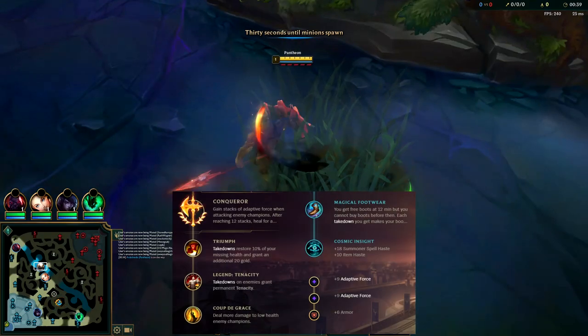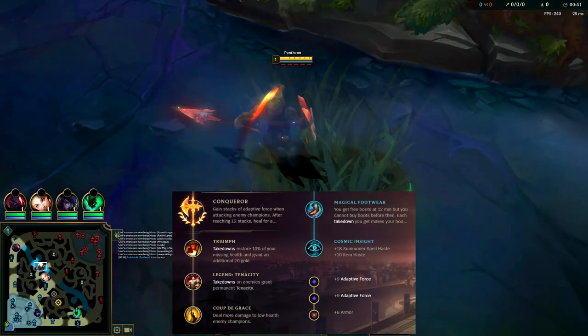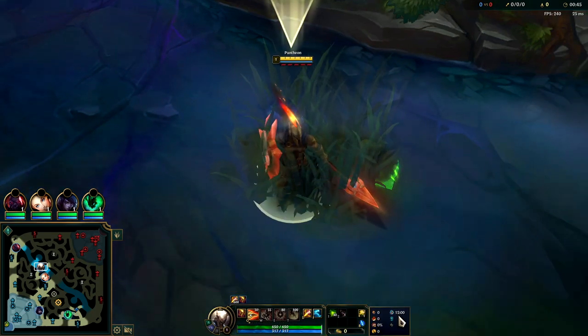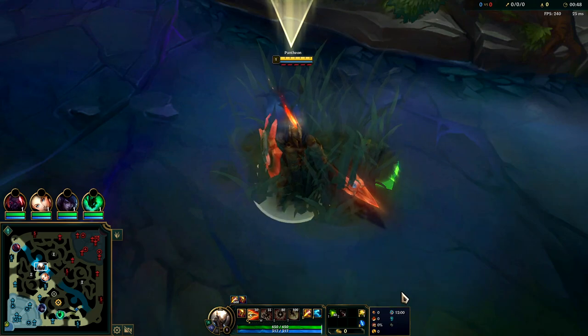What's going on guys, going to be showing you how to carry on Pantheon jungle here in pre-season 13. For your best runes possible, run Conqueror, Triumph, Tenacity with Coup de Grace. Secondary runes: Cosmic Insight, double AD and armor.